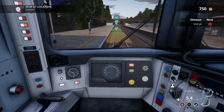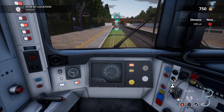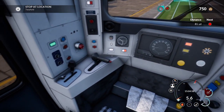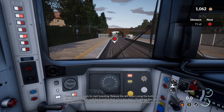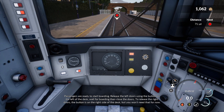There's a red point, a yellow point and a green point. I'm going to try and get this DMU to stop in the green point. Let's apply a bit more brake - no, not emergency! Oh gosh, oh well - we've stopped. Passengers are ready to start boarding. Release the left doors using the button on the left of the desk. Wait for the boarding then close the doors. To release the right doors the button is on the right side of the desk, but you won't need that for now.